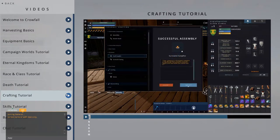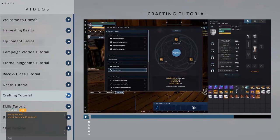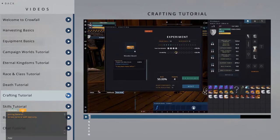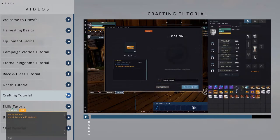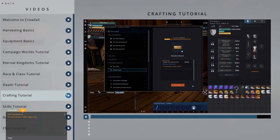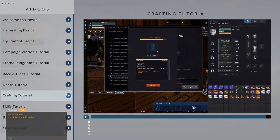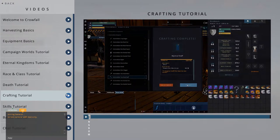After placing the initial resource into the recipe, certain items will have an additional experiment screen. Depending on your crafting skill level and the quality of the item, you'll have a set number of experimentation points available to be spent in different tracks. These tracks will have additional effects on the final item, like increasing its damage or durability. You also have the ability to give your crafted item a unique name. This is just a brief overview of the crafting system. Experiment with different resources and additives to explore all the variety in the items you can craft.